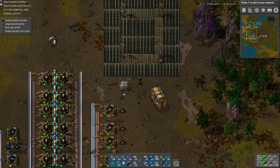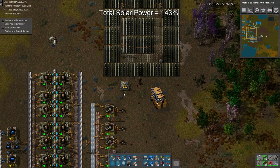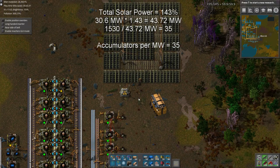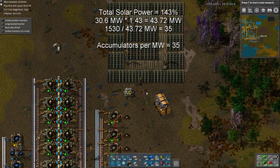If we wanted 100 megawatts of power continuously, we'd need 142 megawatts of solar panels to also charge the accumulators. So just remember that number — about 43% extra. In this situation at 30.6 megawatts, we need 43.72 megawatts in total. If we take 1,530 accumulators divided by 43.72 megawatts, that means we need 35 accumulators per megawatt — and that's the key number. Now if we make a setup, we can check whether it has 35 accumulators per megawatt to confirm it's balanced.